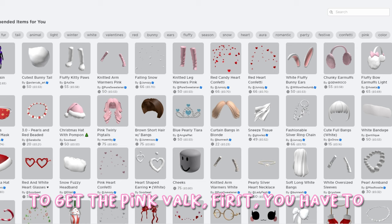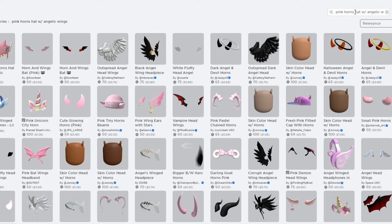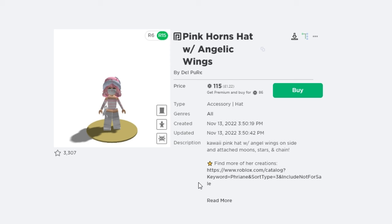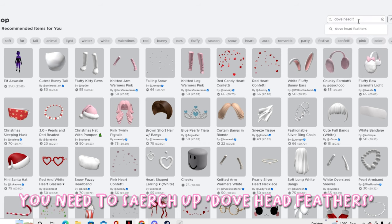To get the Pink Valk, first you have to search up Pink Horns Hat with Angelic Wings. For the second item for the Pink Valk, you need to search up Dove Head Feathers.